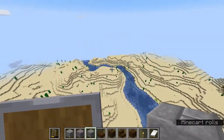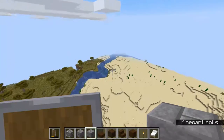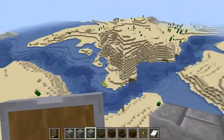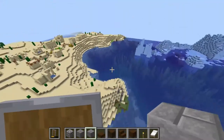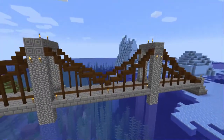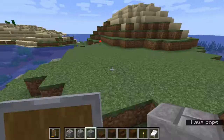Now we are moving on and flying around looking for another place to put our bridge. I found this ice kingdom and this is the bridge I'm making from the dirt to the ice.